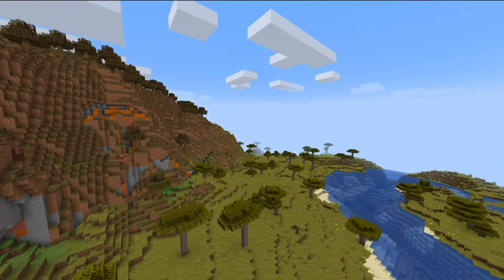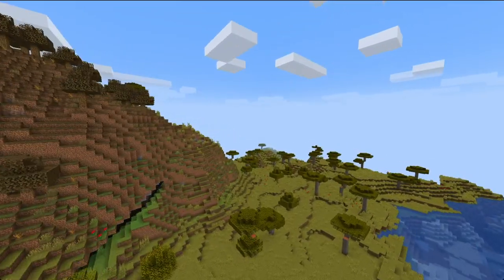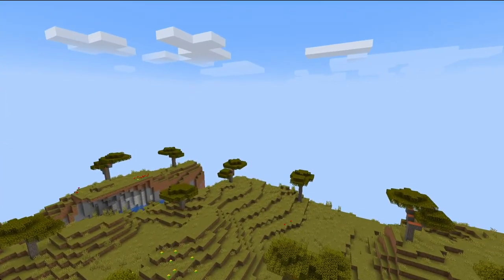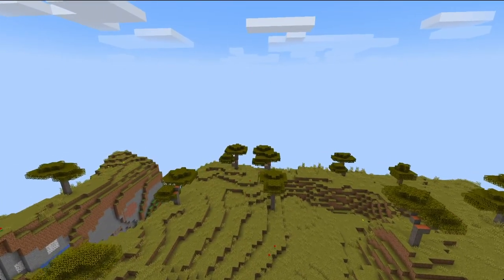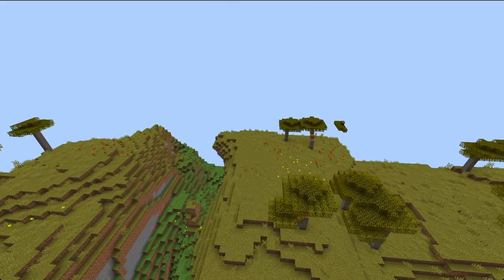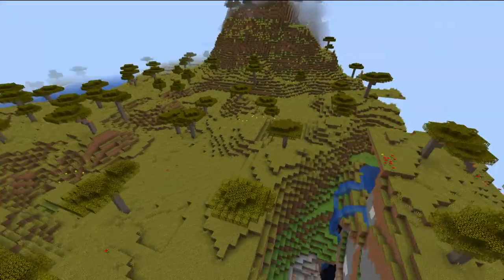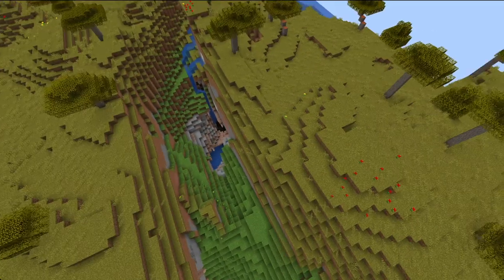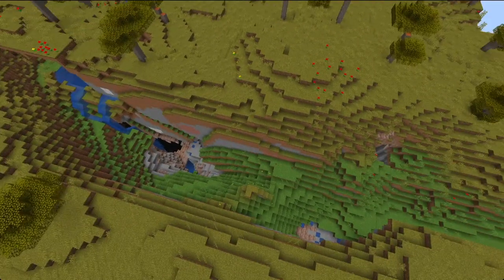We aren't going to see actual snapshots of the new update until later this year, probably around September according to some tweets from the developers, but we do get these experimental snapshots until then. Surprisingly, world generation isn't the only huge change in this experimental snapshot — mobs will now only spawn in complete darkness, which is a huge change to how mobs currently generate.